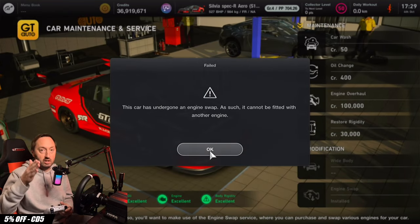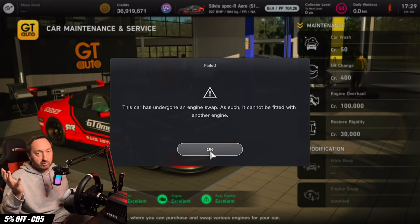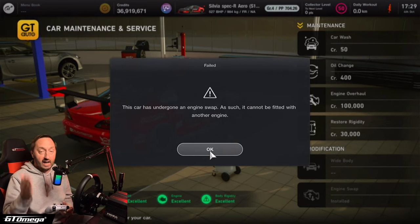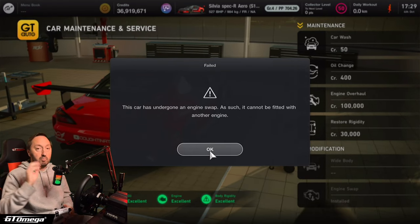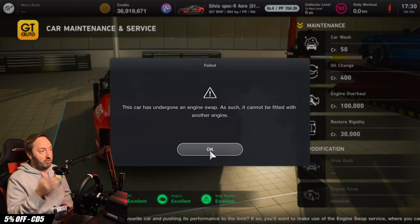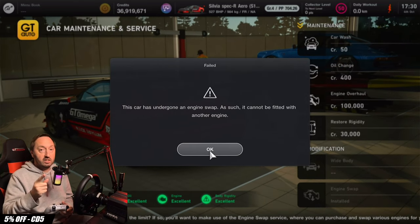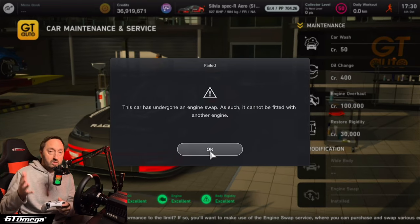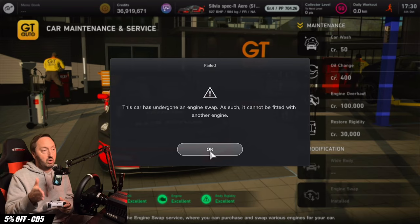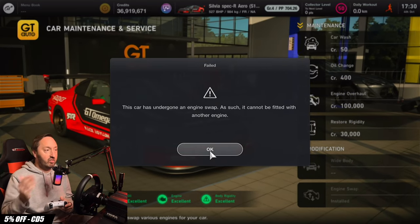Once you make a commitment to the engine swap, whether it be engine one or engine two, or in the future engine three or four, you cannot then fit another different engine. So the game says that you cannot reinstall the original engine, but it doesn't make it clear that you can't install a different engine swap engine either. So be very careful about the engine swaps you do, because you can only choose the engine once per engine swap. I think Gran Turismo 7 could have been a bit more clear with this message, making it very clear that you are choosing one engine to permanently go in your car, instead of just saying you can't fit the original engine. I think that needs to be changed in a future update.